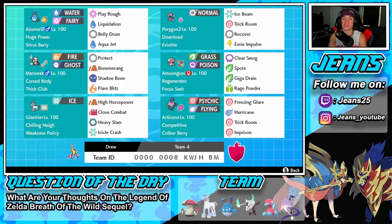Right next to Azumarill is Porygon2, who's a big part of this team. Since this team is rather slow, we also have Marowak and Glaceon who are very slow — they work well in Trick Room, which Porygon2 provides. It has Download as its ability, Eviolite to soak up shots, Ice Beam, Trick Room, Recover, and Eerie Impulse — a fairly normal move set.